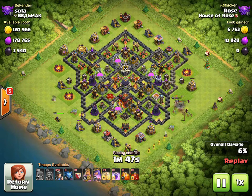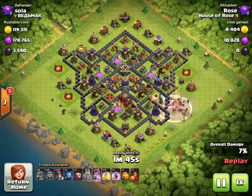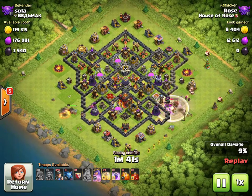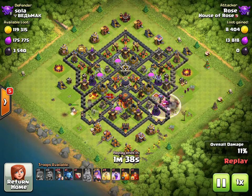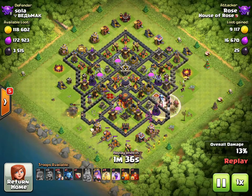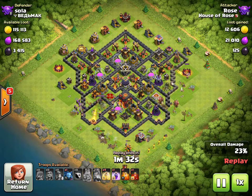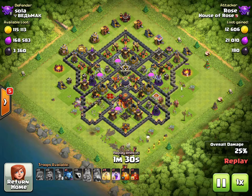The queen goes down and makes the funnel on the left side. The king kind of dies out and doesn't get a whole lot of value, but he does happen to get a tesla, which is great. Then the miners come down and you can see we've funneled them all toward that Town Hall 10 storage compartment.